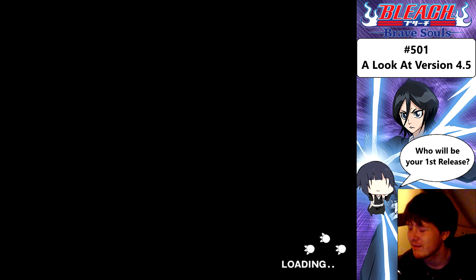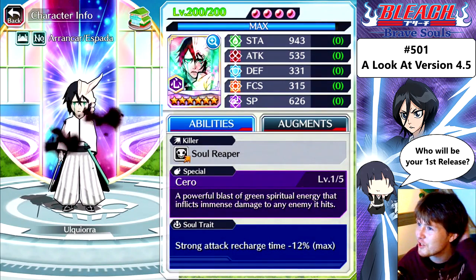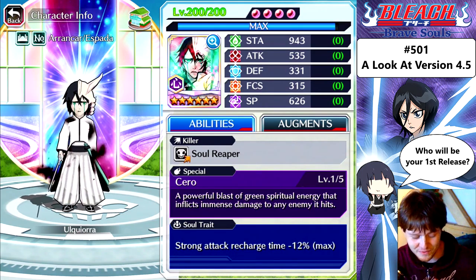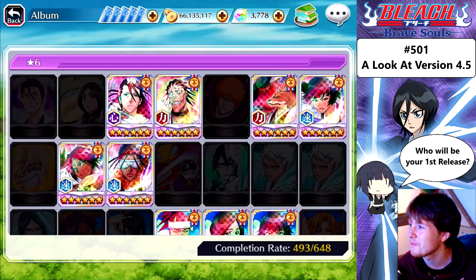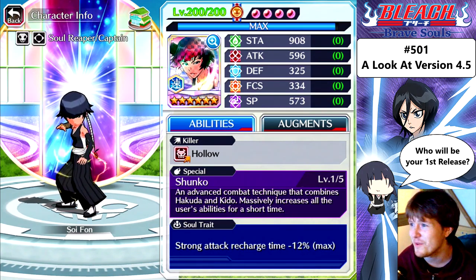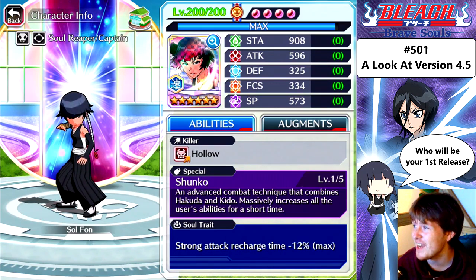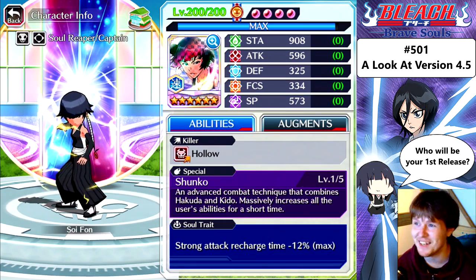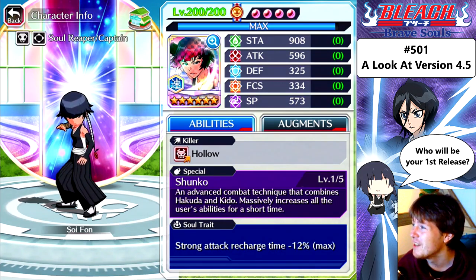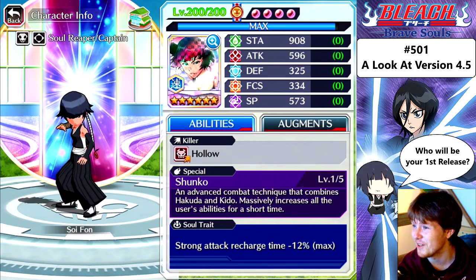Are you going to show us the level 200 stats? They're actually showing 200 stats! Okay cool. Shunko Soifon, show me what you got. I don't have the stats to compare here unfortunately, so you'll have to look it up on Brave Souls FYI. Stamina: 908. Attack: 596 — basically higher than Tag Team Soifon at 150. Defense: 235. Focus: 334. Spiritual pressure: 573. I'd say that's pretty good stats for Shunko Soifon.